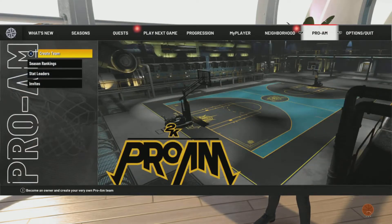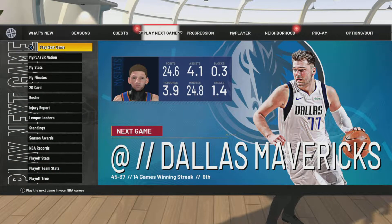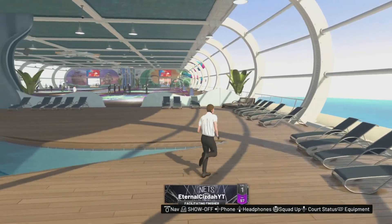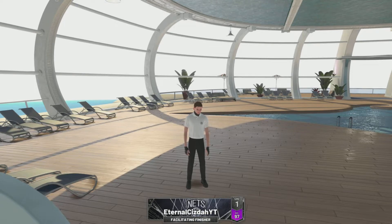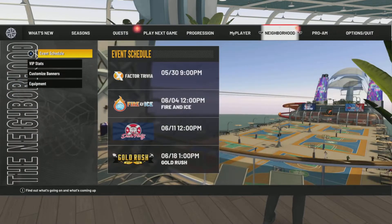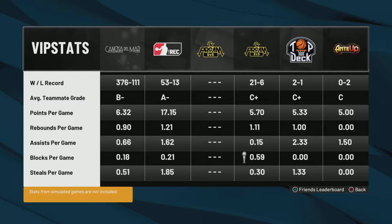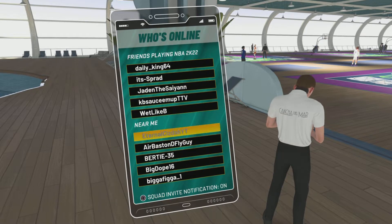So the first method: go to Pro-Am and make a team. You'll get more VC than park because you get constant games, which equals more VC than park, rec, or pro. This only works if you have people to play with — it doesn't need to be friends; there are plenty of Discords out there. My Pro-Am record is 21 to 6, so I just keep making new teams and succeeding.